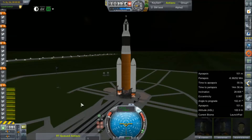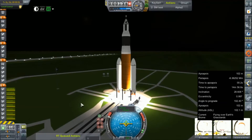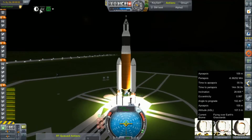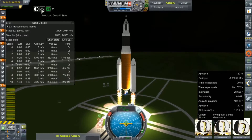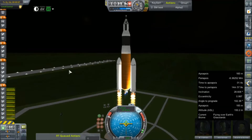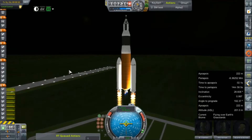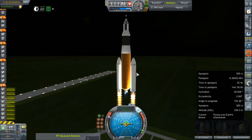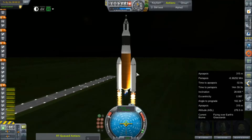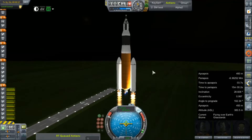Ignition. All engines are lit. Let's get these clamps off and get these guys to orbit. Not bad — 1.19 off the pad. That's not terrible, really, considering the boosters do have a little more fuel, which means they weigh a little bit more. A little bit more of a struggle to get them going, but the extra burn time will hopefully make up for it.